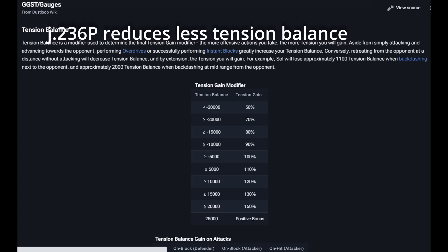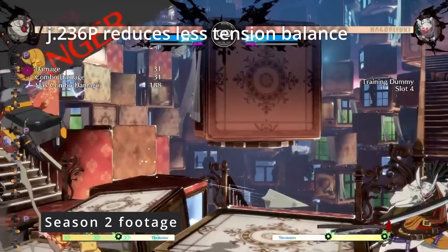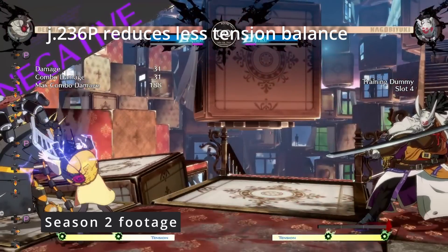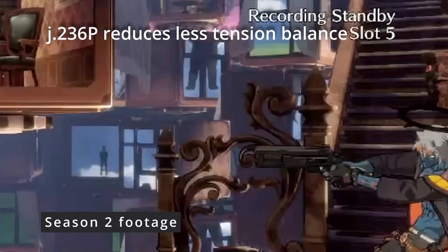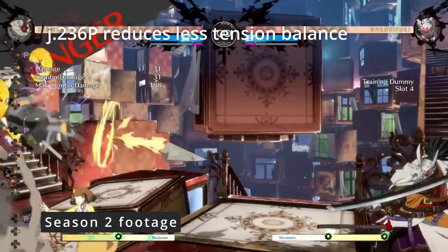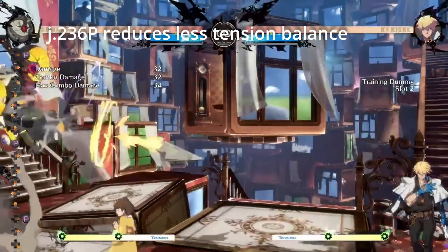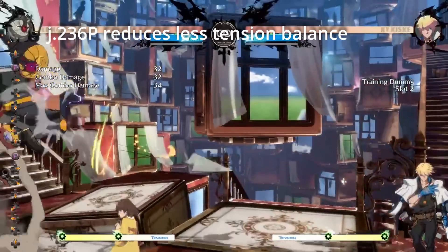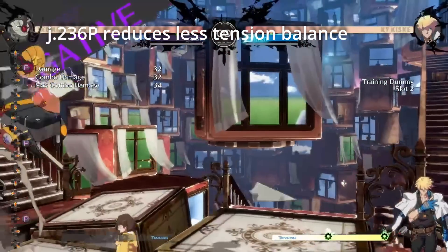Air Needle reduces less tension pulse. In Season 2, Air Needle had a heavy tension pulse tax — do a few of them and suddenly you're about to hit negative penalty and the game will take away your meter. Doing 3 air needles was apparently way too strong in comparison to other things in the game. This is a very welcome change because air needle is a very important part of Bedman's repertoire and being punished for doing it more than twice made no sense. You still want to be mindful of your meter gain, but if you need to stall in the air and check your opponent from afar while retreating, air needle is just a tool for that.